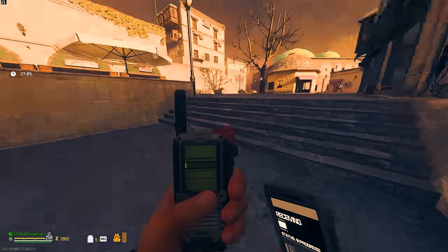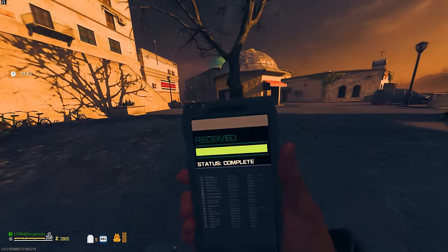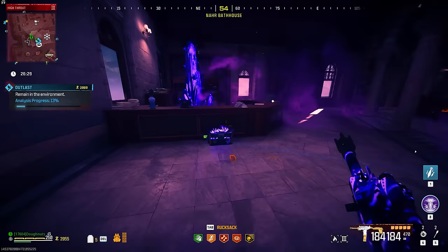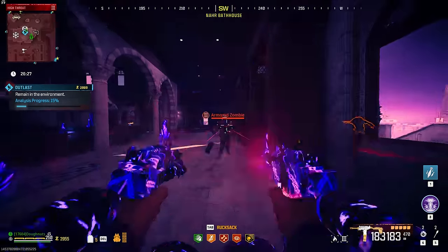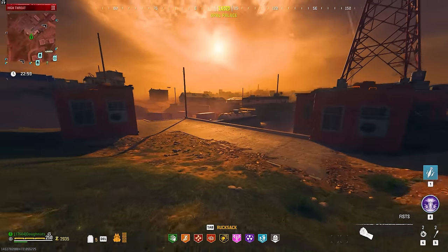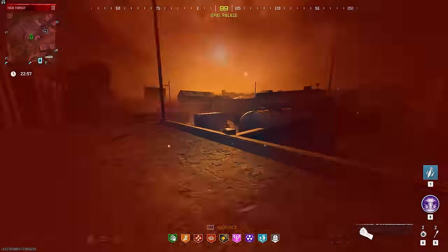Now we're going to do some contracts here to get some points so we can get fully geared up, as well as we are going to be going for some sentry guns and self-revives. I believe self-revives and sentry guns can be bought from a Tier 2 buy station, so that's what we're going to do.